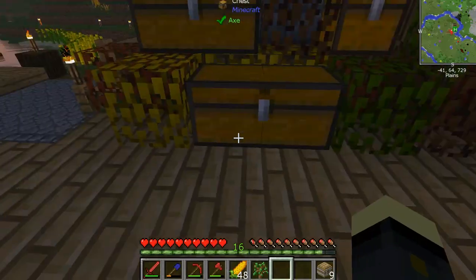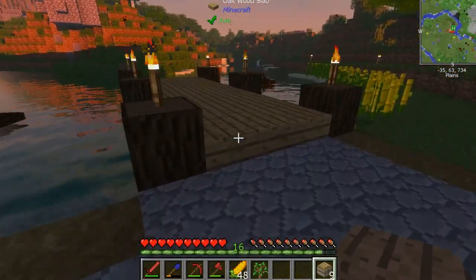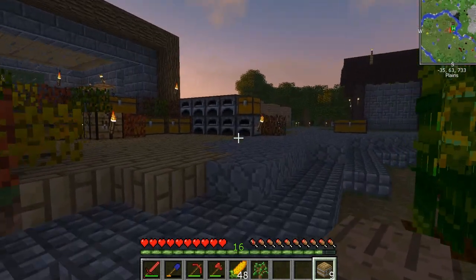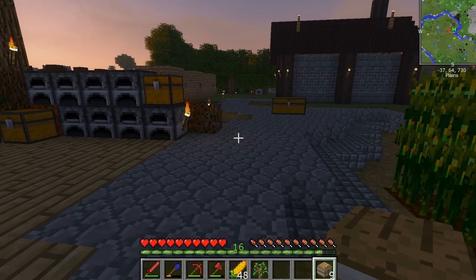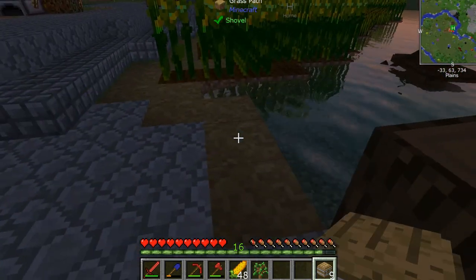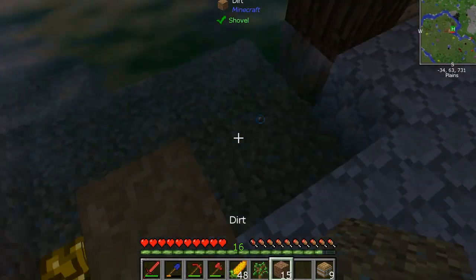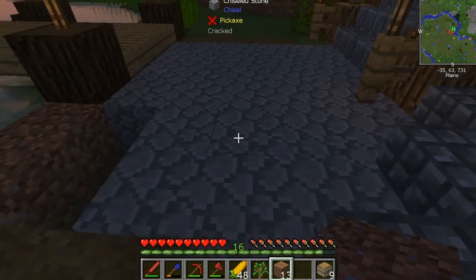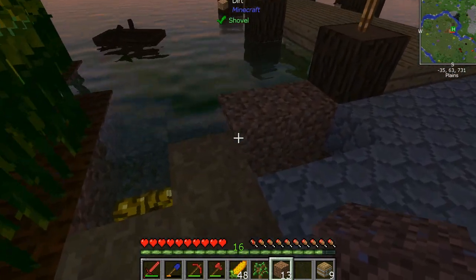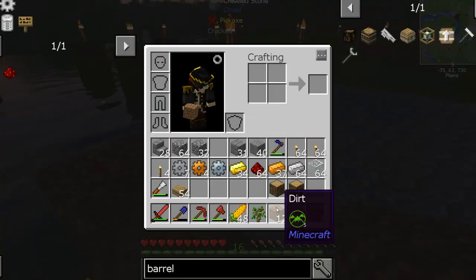And there we go. I was thinking about the barrels — where do we want to put them? I thought down by the dock might be a cool place to have a few of them, and maybe just dotted around in different areas here as well. If we're going to put them down here, I think we might want to take these two pieces here and put them there. Maybe get a bit more of this cobble going on. Maybe like that, and we'll extend that grass path around in a minute.